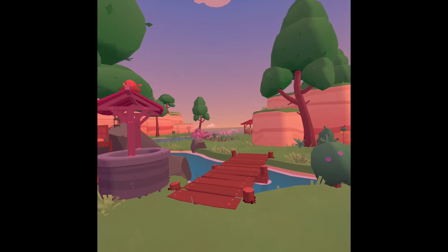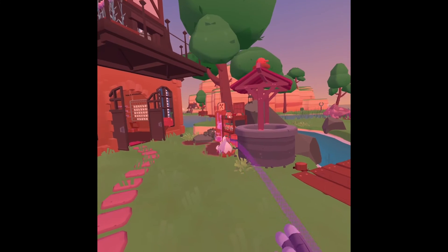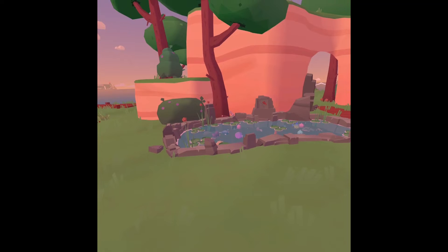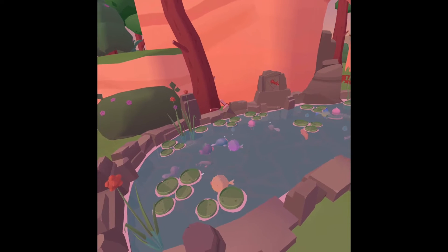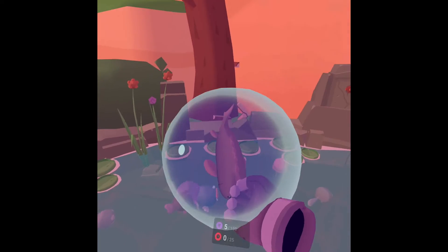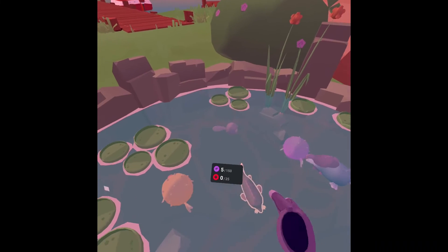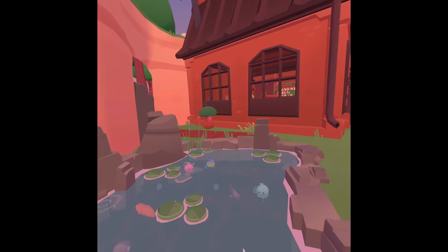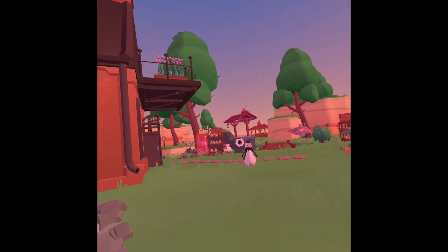Welcome to my island. This is my little pond with a bunch of fish that I collected on different islands. You can grab them, move them around, and release them.